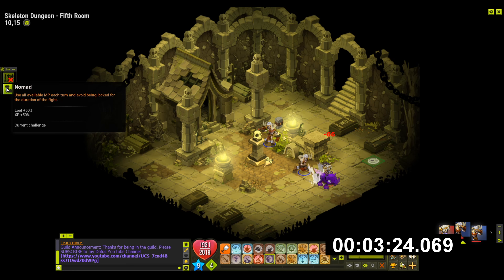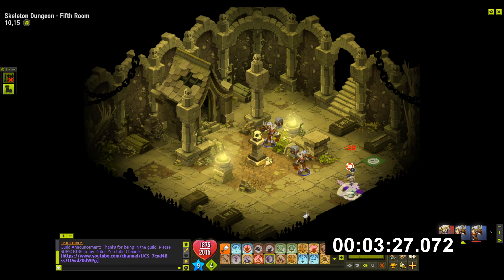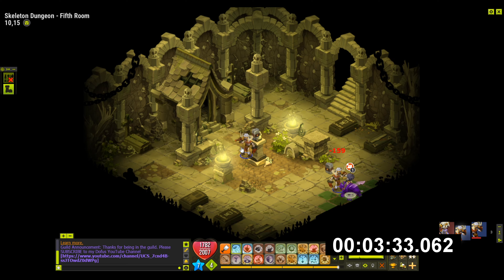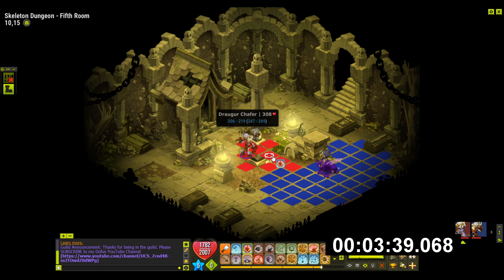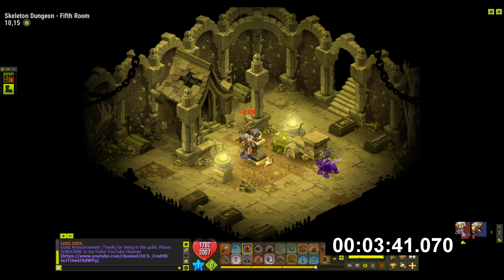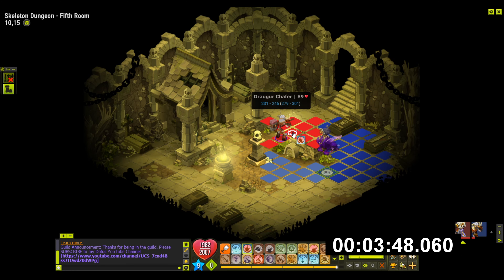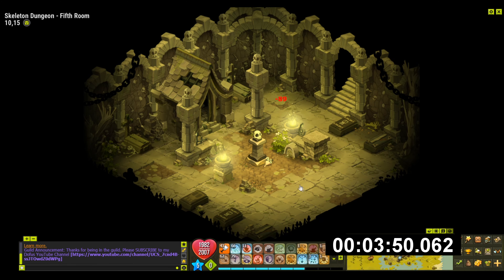I can still try to use the Nomad challenge — he'll be pushing me away anyway. I do have to kill him. I probably can't kill him this turn. I'll wait for him to move and then I'll use all my MP. And we'll get that challenge done. Excellent.